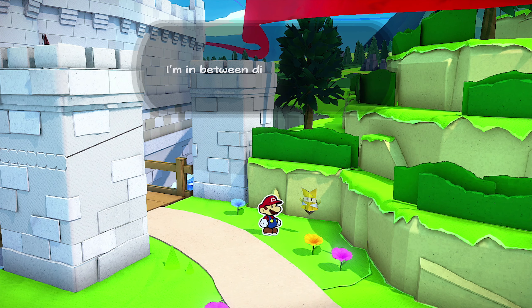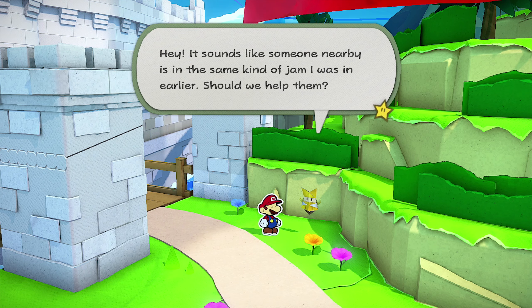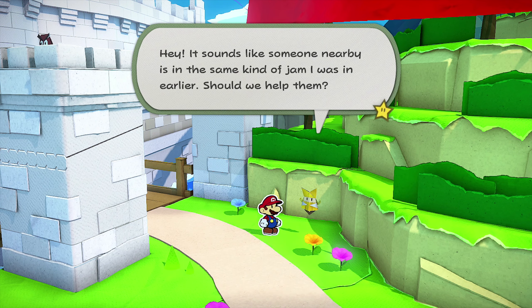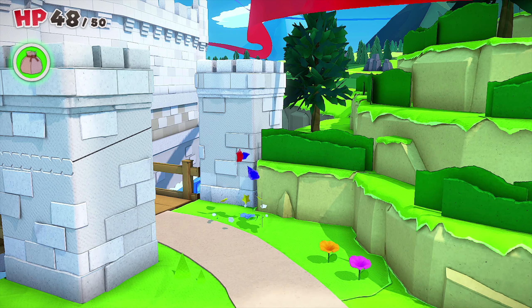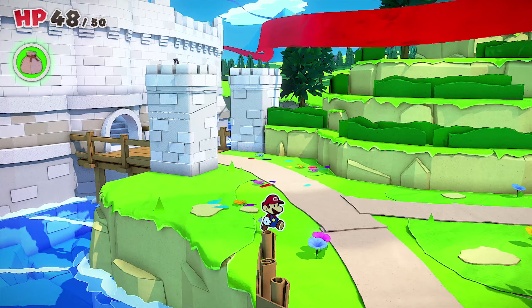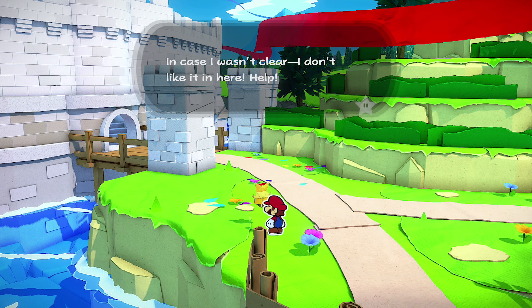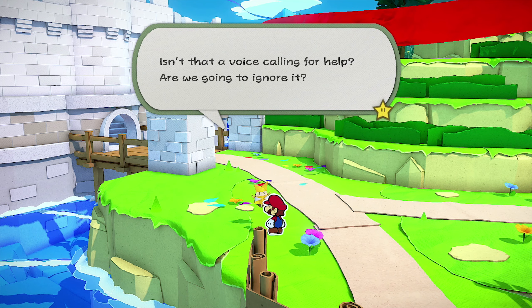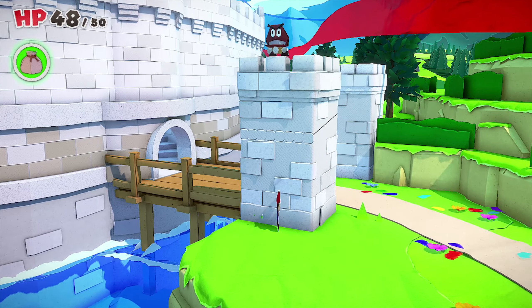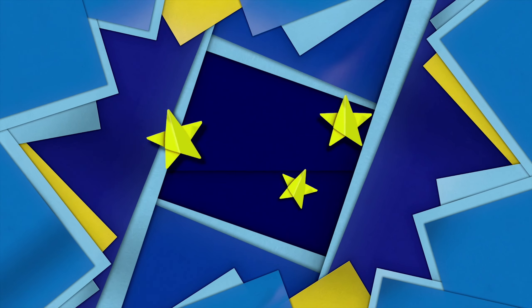Someone's calling: 'somebody help me, I'm in between dimensions!' It sounds like somebody's nearby — is it someone in the same kind of jam I was in earlier? Should we help them? Yeah, I think we should, but my question is how and where are they exactly? There's a Goomba on top that I'm scared is gonna jump down. Wait, that voice is calling for help — do we ignore it? I don't know where it is.